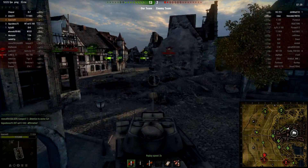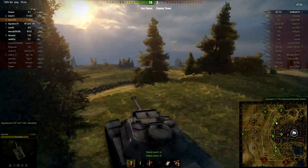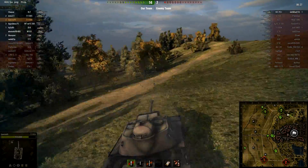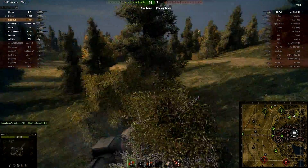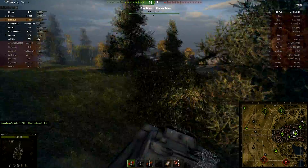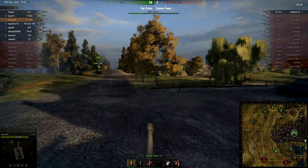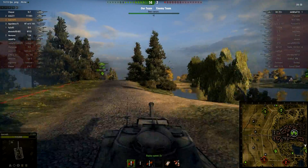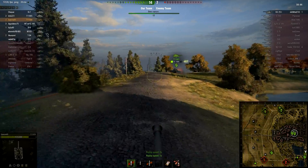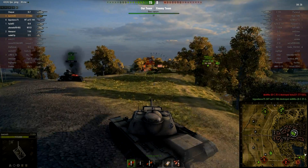I'm actually going to put it into x4 speed because it takes a little while for us to get him. So we killed the Löwe — I'm sort of hunting around, maybe trying to intercept the Bat-Chat as he comes around. No one's seen him yet, the scout hasn't spotted him. Someone's going to go and cap, which is good, because that means he has to come out if he wants any chance of doing more damage — there's no way he could win this game. So we check down here, the E5's ahead of me. Oh, there he goes — he puts a shot into the E5. The Waffenträger puts a shot in and finishes him off.